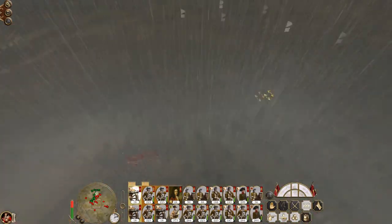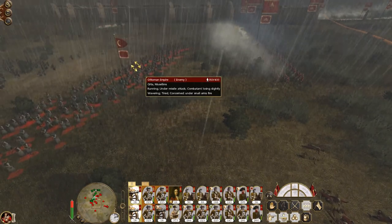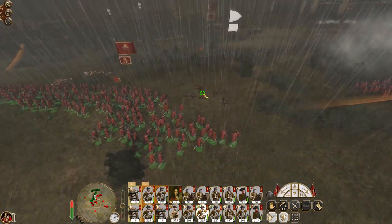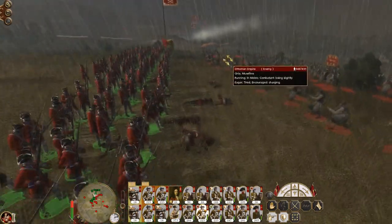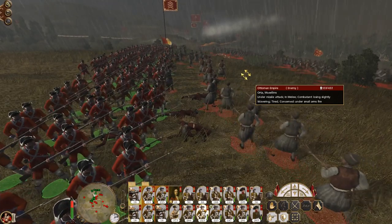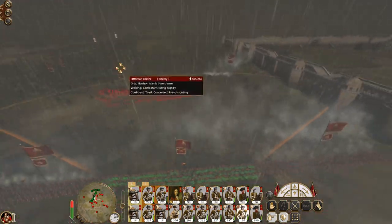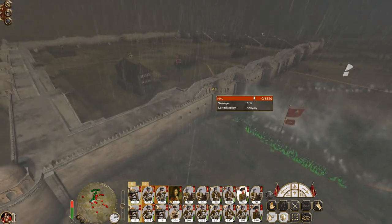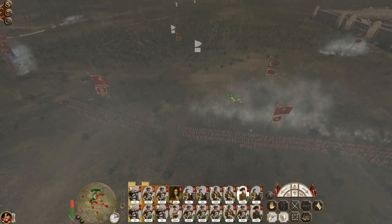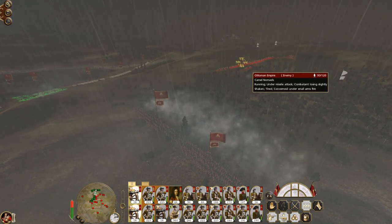We're engaging. The artillery hits. Janissaries. This unit of line infantry is about to get charged - not by the Janissaries but by the Muslim cavalry. Some Garrison Islamic swordsmen coming in. This is why I've got my pikes. I'm going to fall back and march my pikes up. Just get my artillery to focus fire on these camel nomads, because camels suck - slash are brilliant.